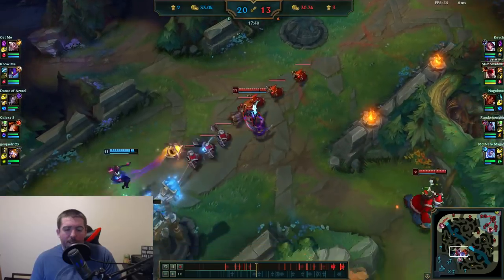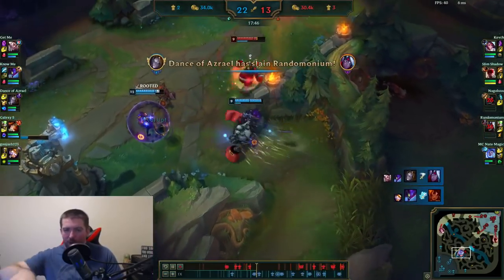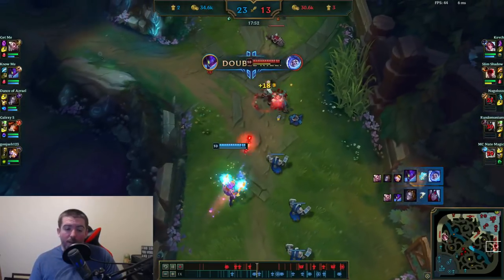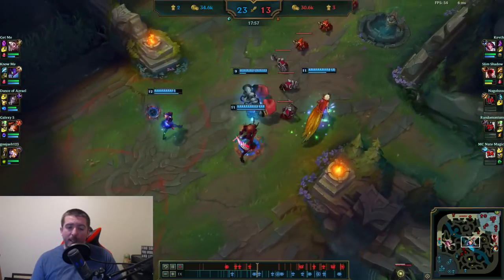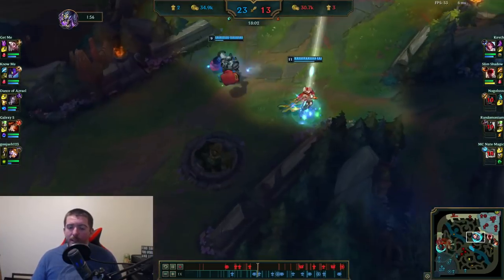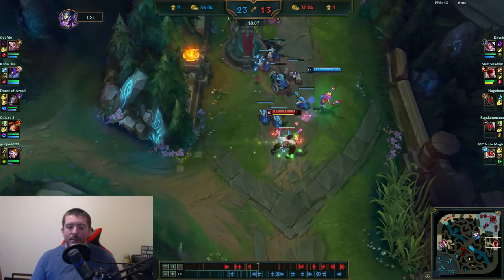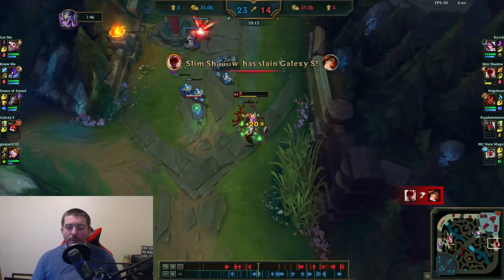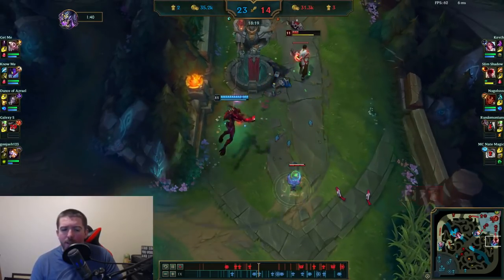I don't know why Taliyah walked toward Blitzcrank's ward — that was kind of obvious. Instead of leaving, I tried to save her, which was a mistake on my part. I should have just left her, and we would have had one death rather than multiple. We've got Lee Sin in bot lane when he should be top, so we shouldn't have been pushing without vision on other people. Nunu barely gets a kill but I think we wind up losing mid tower — not a very good trade.